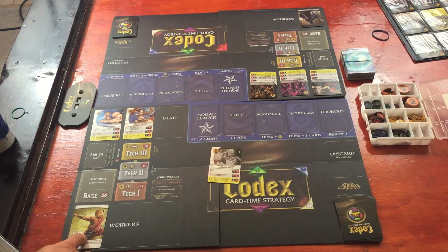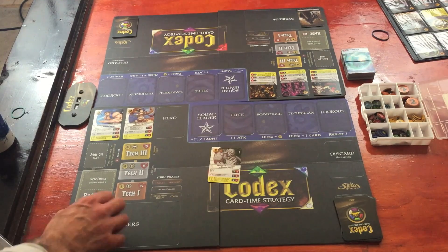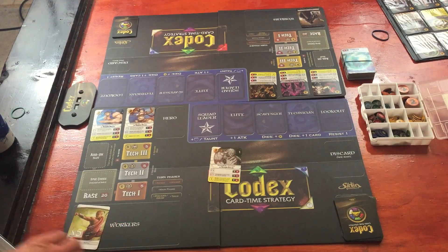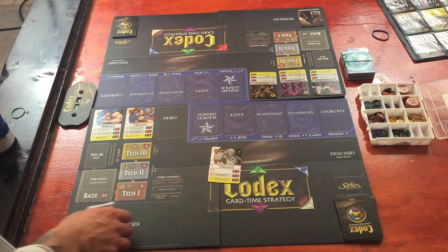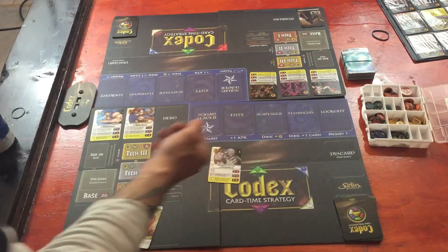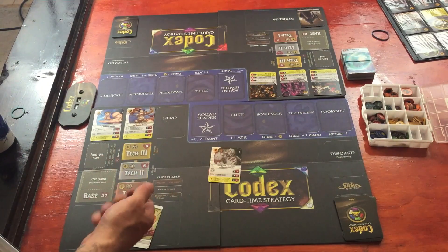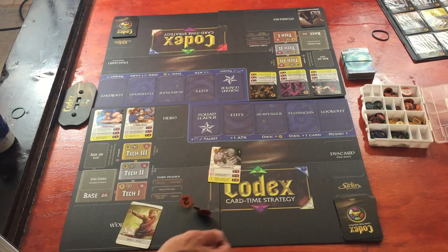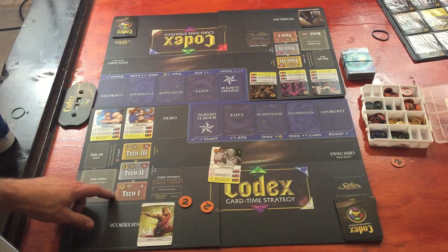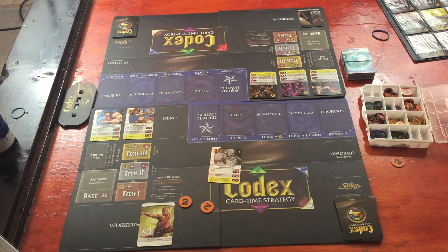This here is your worker area. The player who goes first starts with four workers and the second player starts with five. Your workers give you one gold per worker at the start of your turn during upkeep, so with five workers I'd take five gold from the bank. You can set aside 20 gold per player because you can never have more than that saved between turns. These are your Tech 1, Tech 2, and Tech 3 buildings. Now this is where things start getting a little complicated — it's a very easy rule set but there's a lot going on.